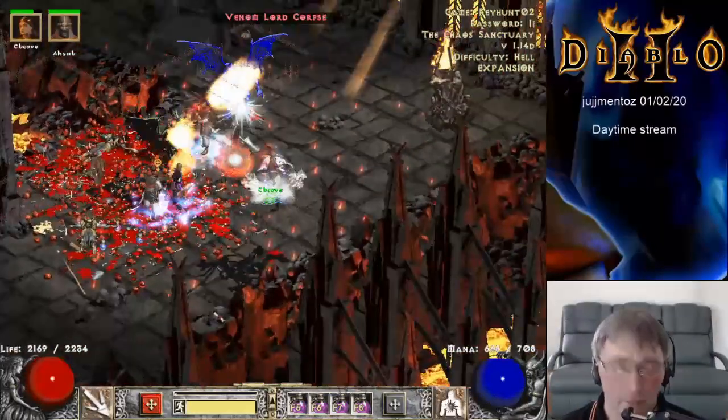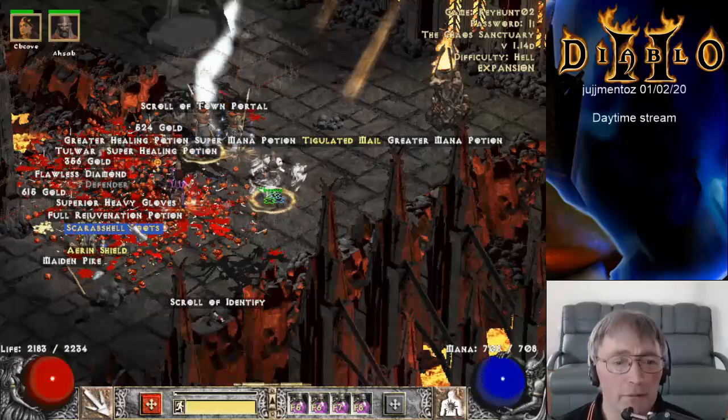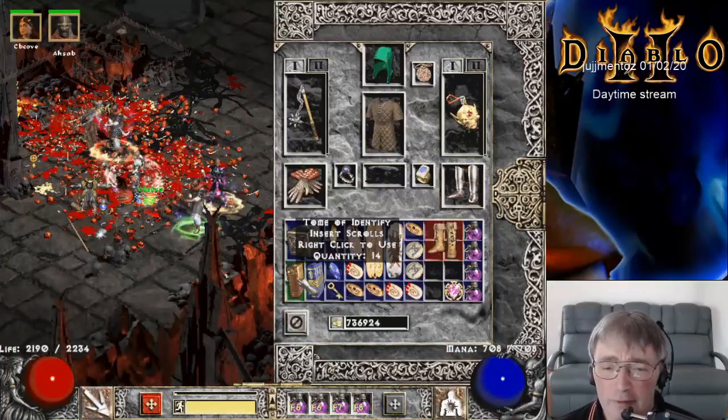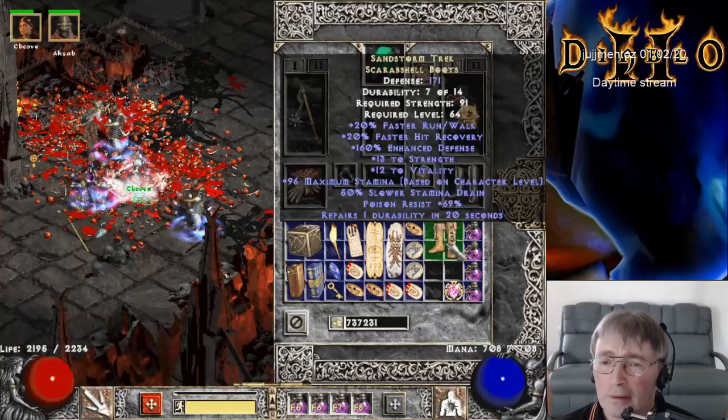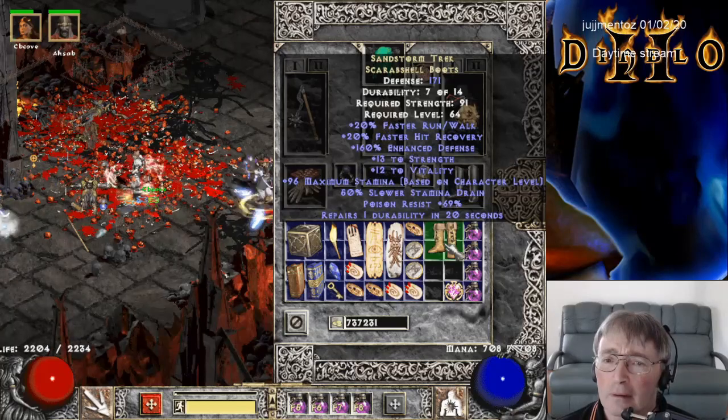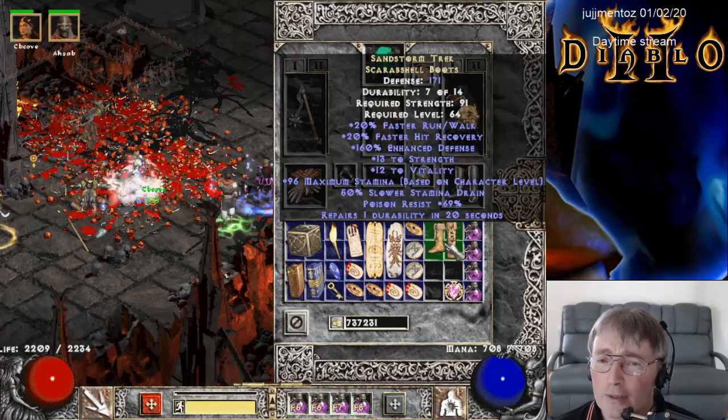Scarab Shop Boots — ain't that fun. Oh, you've got them? I'll just grab them quickly to see what... What are we looking for — poison resistance? No, just the two stats. What are the two stats? Strength up to 15 each. You've got 13 and 12.